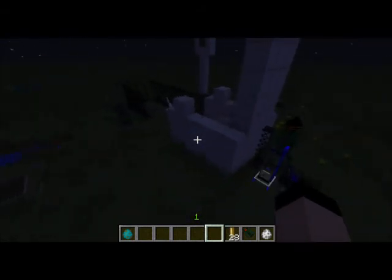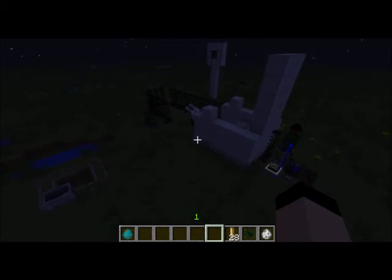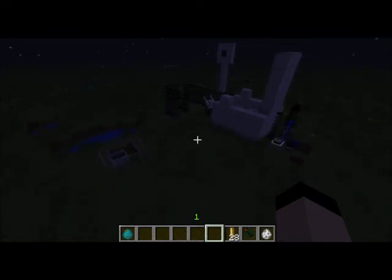One warning: if you're using an AA gun to guard your missile launchers, be warned that when you actually launch the missile, one second after it launches the AA gun will start to shoot it. So it's best not to have AA guns near your missile silos, or you will lose missiles.